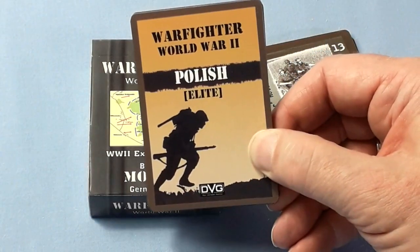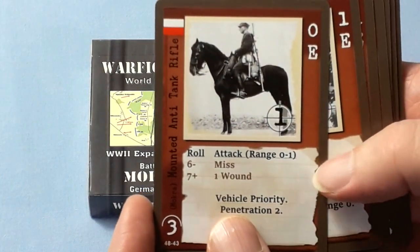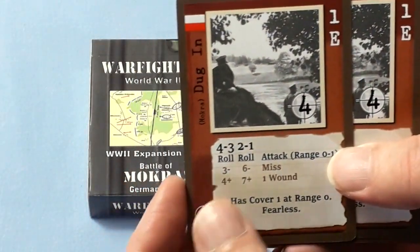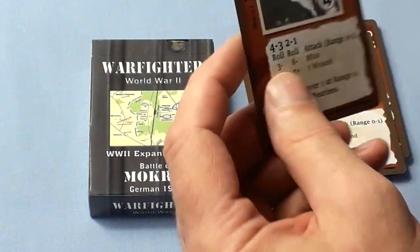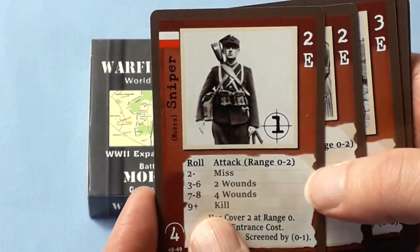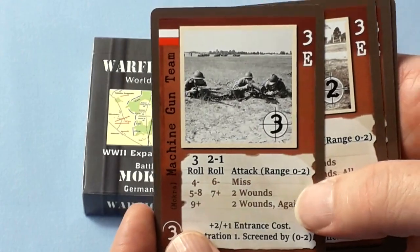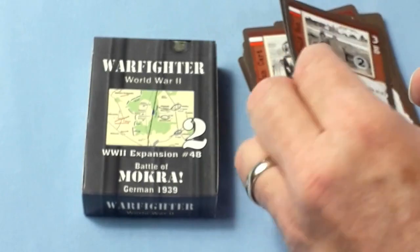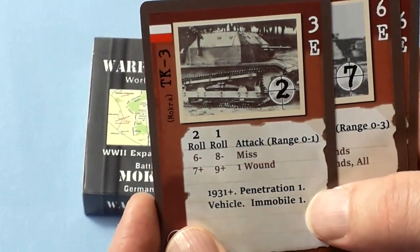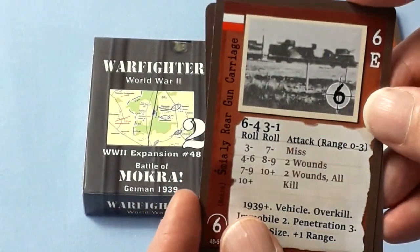Fighting against the Germans are some Polish elites: a couple of skirmishers, a Melted Anti-Tank Rifle, a couple of Dug In cards, cavalry, and of course the beloved sniper. Also a Machine Gun Cart, Machine Gun Team, Light Field Gun, TKS, TK3, Gun Carriage, and a Rear Gun Carriage.